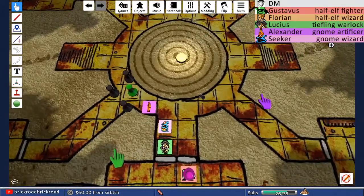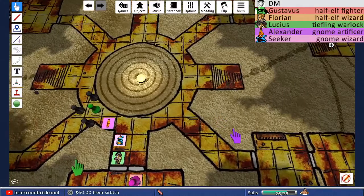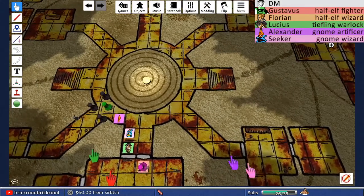Only one of the three attack rolls hits Scrappy — a 16 — for 7 points of bludgeoning damage. As the creatures scream, echoes of similar screams come from down the other hallways and from the pit in the center. Surprised party members can't act. Scrappy is never surprised and takes the dodge action.